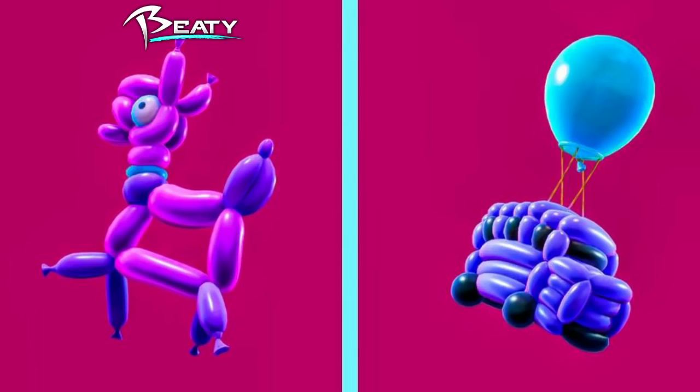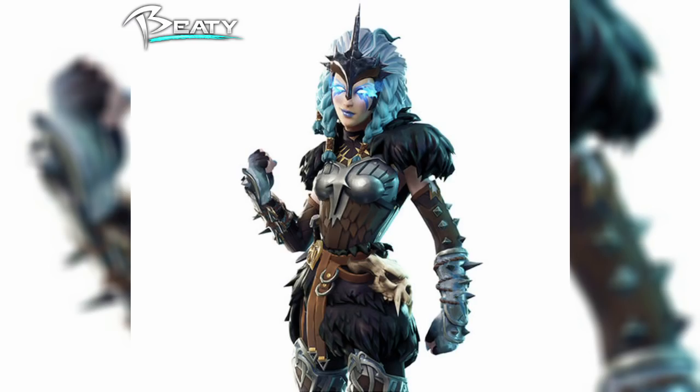Here's the back bling for the clown skins. I don't know which one goes on which, but I believe the bus goes on the male and the llama balloon animal is gonna be on the female. Honestly, I don't even know which one I want or prefer — they're both fine, whatever, they're both whatever to me.